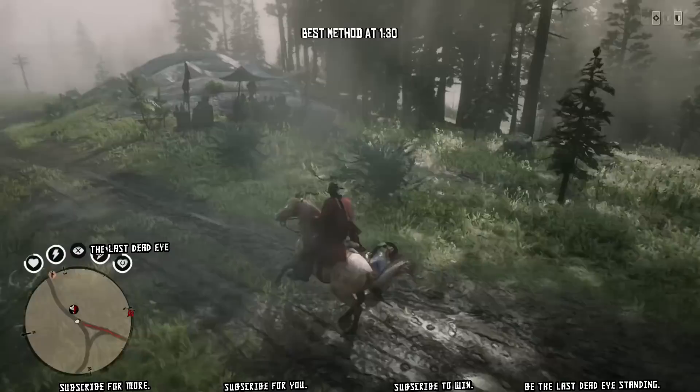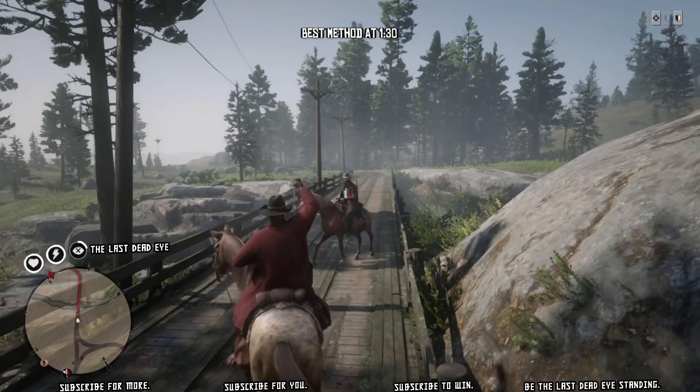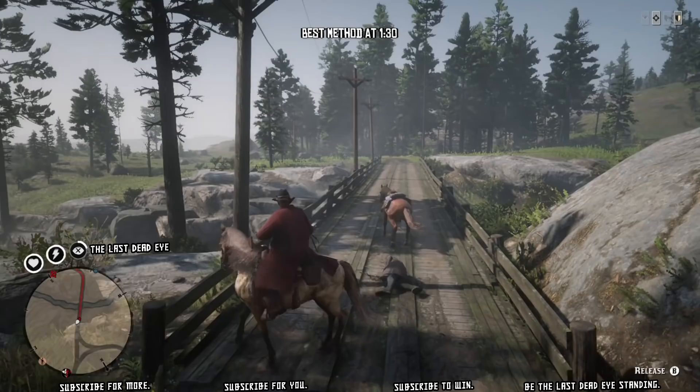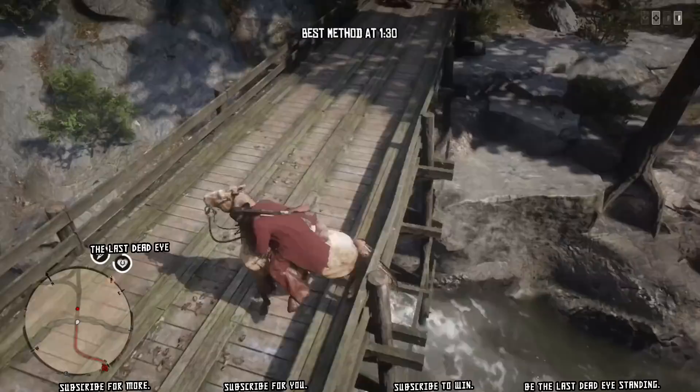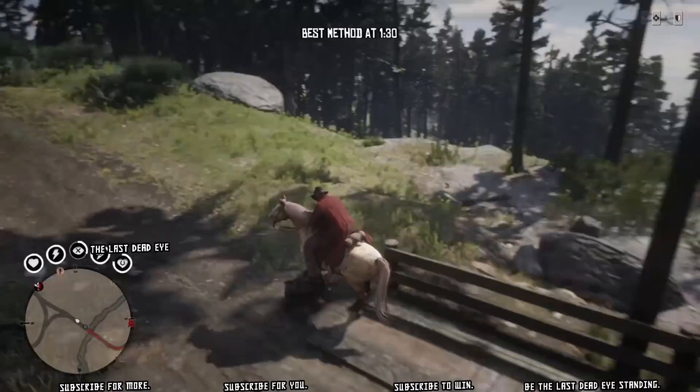Once you get your rope around them — here's the third guy I killed — at the next guy you'll see that once I get my rope around them, they're stuck on the ground at that point. So you don't even need to get off your horse and trample them; you can just run over them after you pull them off the horse, because they're already going to be an enemy. At this point I'm having a little bit of trouble getting this guy trampled, but I do manage to pull it off.